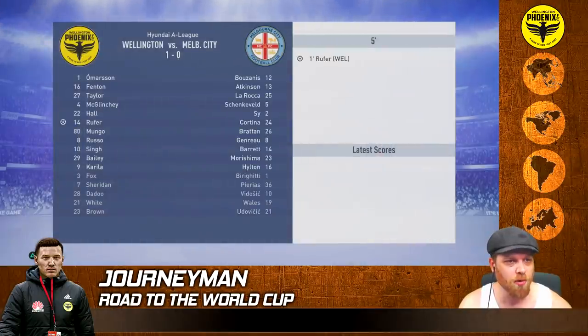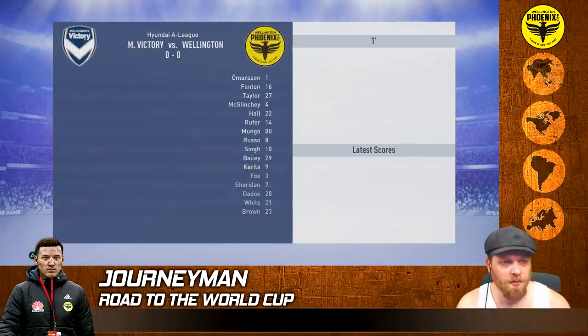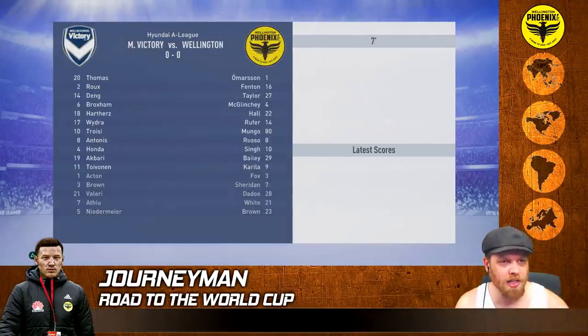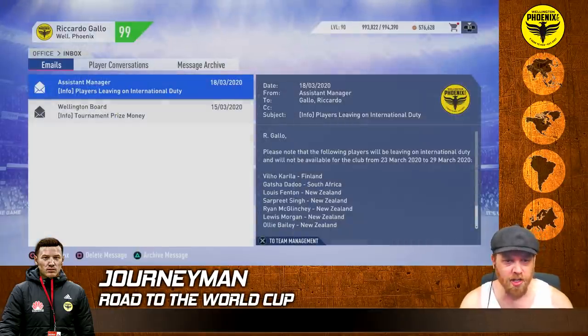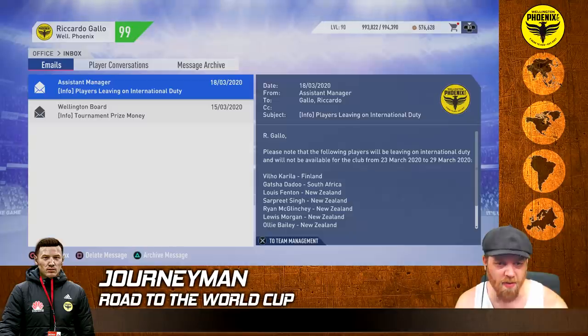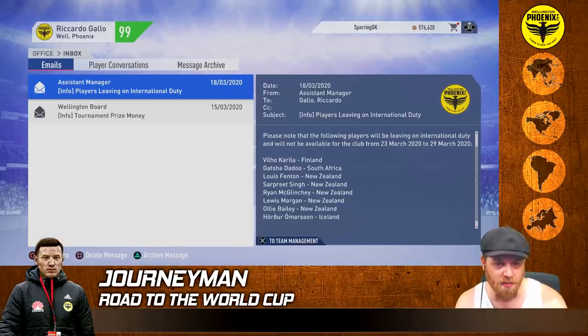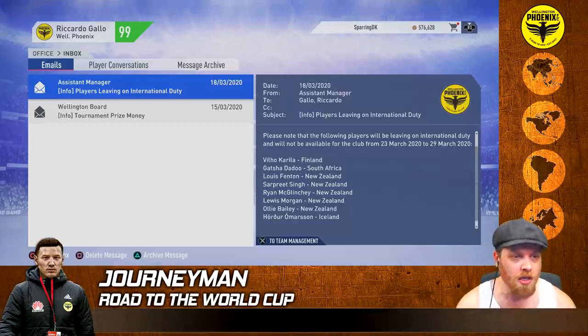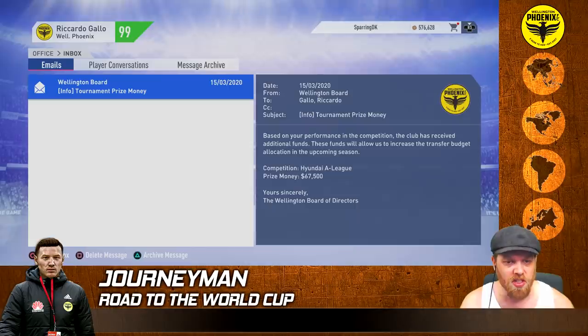A home game against Melbourne City - Rufa puts it in in the first minute and it's a 3-1 victory. Then it's the final game of the season against the league leaders, Melbourne Victory away from home. Russo hits it up and it ends as a 2-2 draw. Players leaving on international duty: Karelia called up for Finland, Dadu for South Africa, Fenton, Sigma, Glitchi and Morgan, Bailey for New Zealand, and Omerson called up for Iceland. We've finished the season in second place and collect 67 grand.